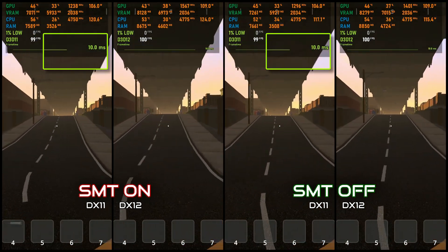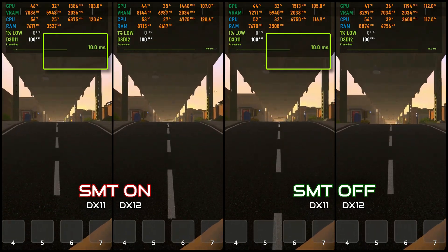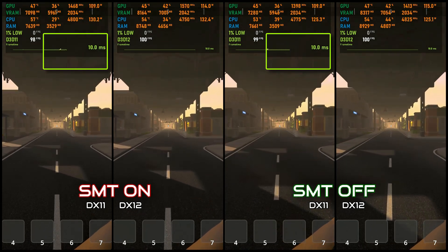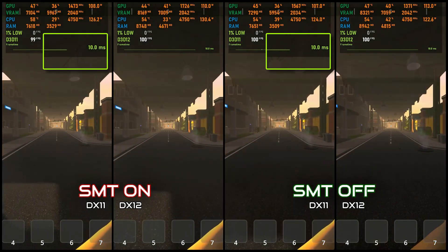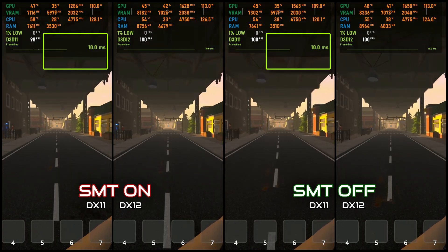Starting with DX11 and SMT enabled — simultaneous multi-threading, for those unfamiliar, lets your CPU handle more threads at once. In this setup you'll notice decent frame rates but there's some stuttering in busy scenes. The game's reliance on CPU power means it's pushing those threads hard.